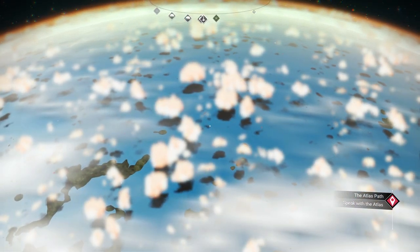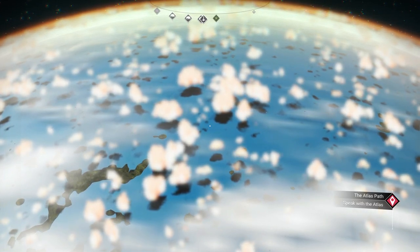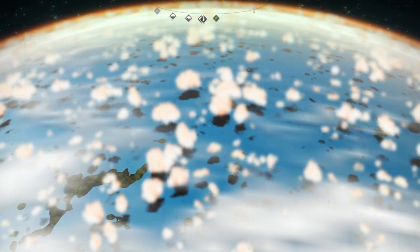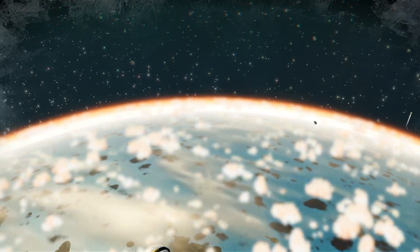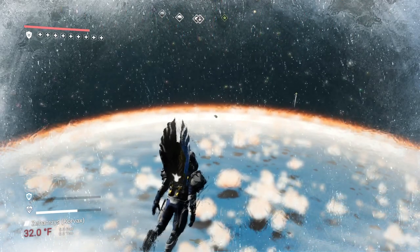Let's see what happens — I'll hit the jetpack. Oh that's right, I've got to stand up first, so you've got to hit W. And I just stood up. There we go — we are literally in space.